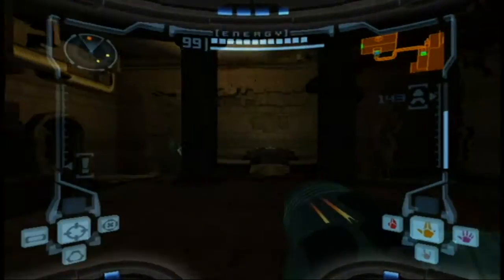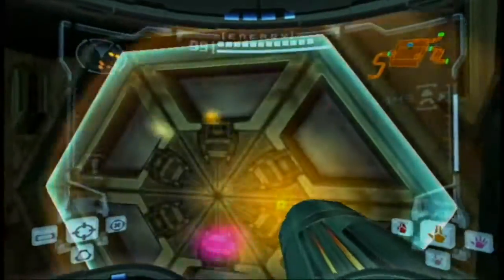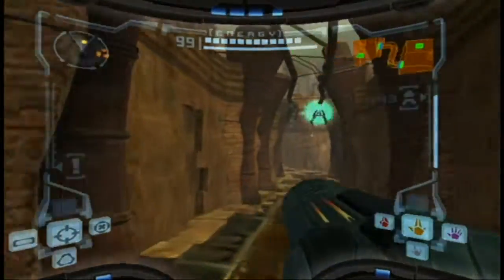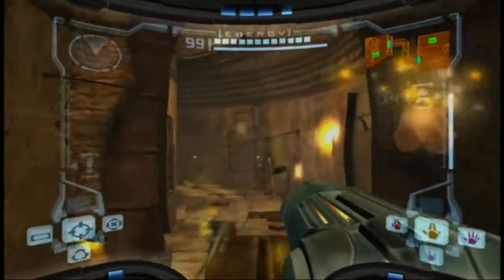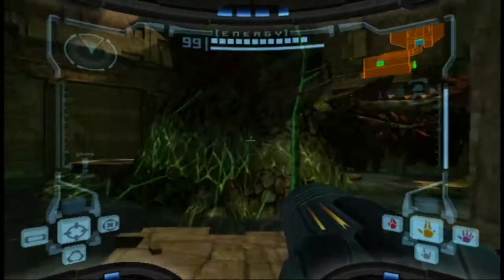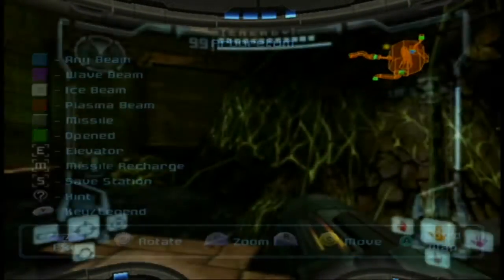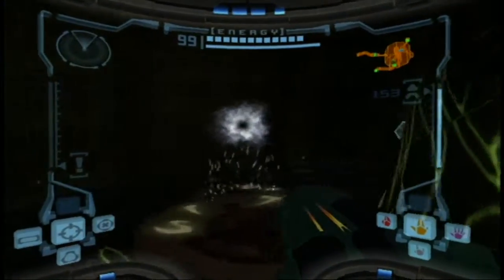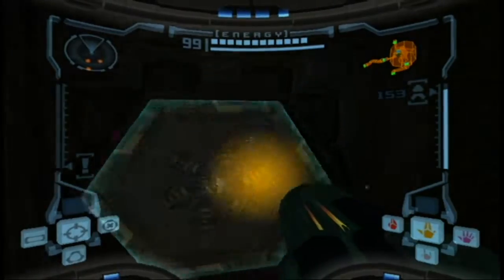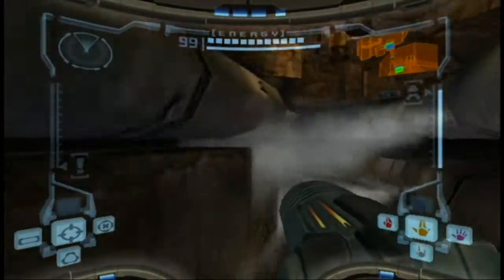Okay, shoot that. Going to go through here, this door. Shriek bats — which I don't care about. This place also has some more of those ghosts. There's ghosts pretty much everywhere now. Chozo Ruins is full of them — Chozo ghosts everywhere. But as always, you can just ignore them and you'll be okay.